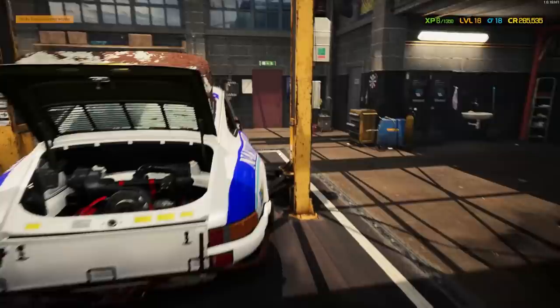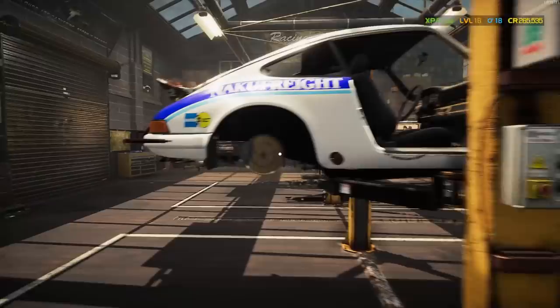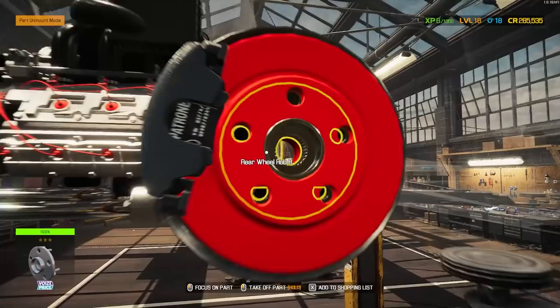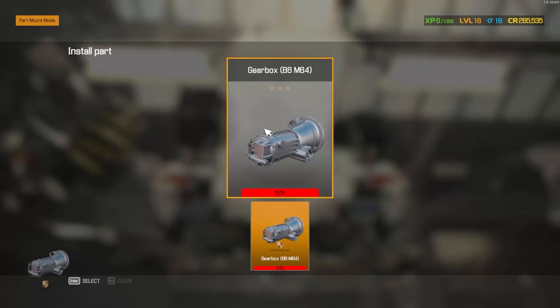We still need to do something about all this rust, but now at least we can connect our CV shafts to the transaxle. It looks really cool in there — this is fun doing the first air-cooled engine I've done here. Now we can move forward and connect everything. Oh, I should probably put the gearbox in — that's going to help a lot.